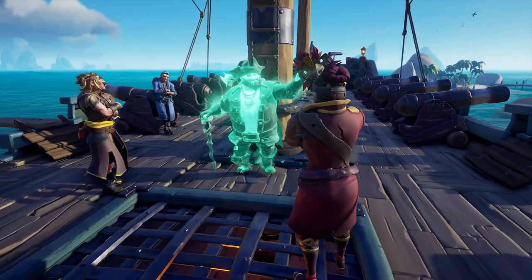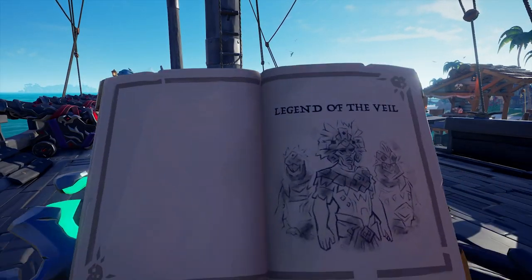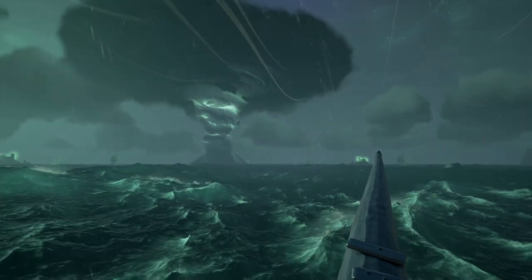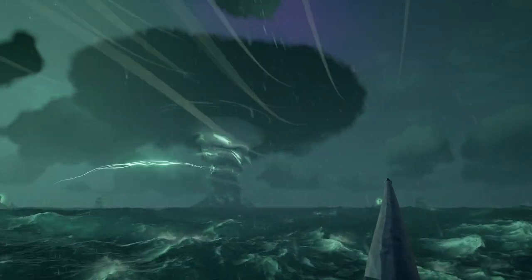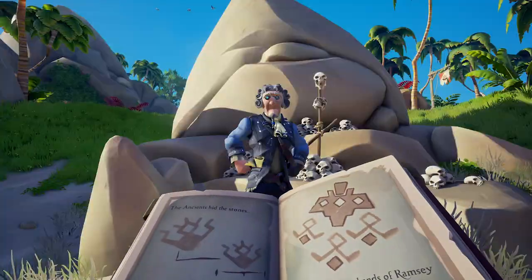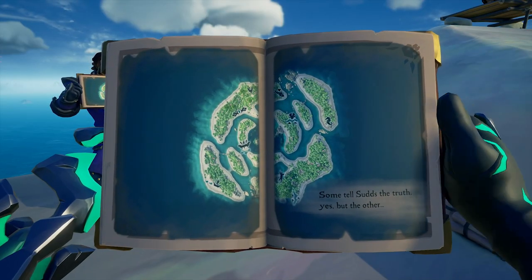This is a new type of voyage with it being modular, meaning it will be unique every time you do it. However, each Legend of the Veil voyage will end with the same cinematic experience of taking on three small phantom forts in a large phantom fortress surrounded by a tornado. The goal for this voyage type is to collect the Veil Stones and place them into the mask that the Pirate Lord has placed next to the helm of your ship. To get these Veil Stones, you must take on a variety of challenges.